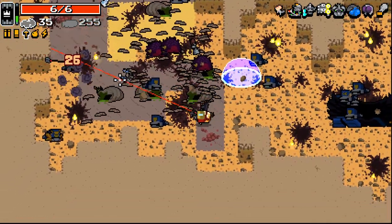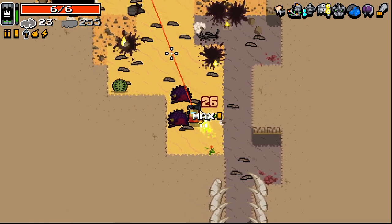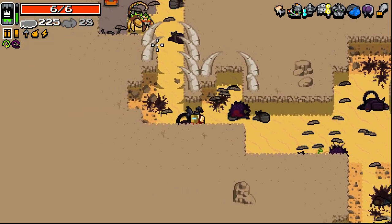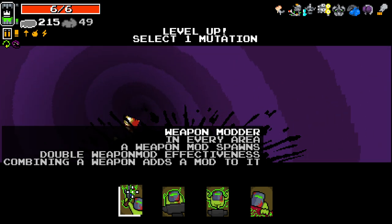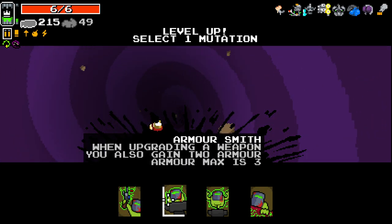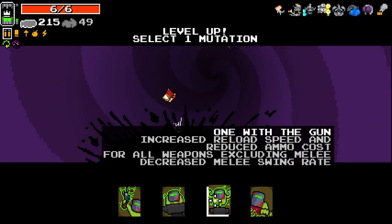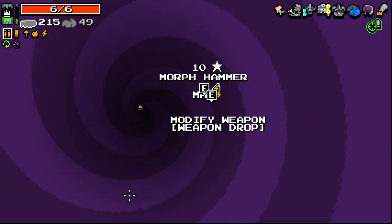Good. I'm so tempted to start merging stuff but I want to play it safe right now. Right, let's see what we've got going on here. In every area a weapon mod spawns. Double weapon mod effectiveness. Combining a weapon adds a mod to it — that is what I'm looking for. When upgrading a weapon, you also gain 2 armor, max armor is 3. Increase reload speed and reduce armor cost for all weapons, excluding melee. All weapon drops give you health, rads, and more armor. Picking up a weapon spawns lightning. Let's go with this first one for the weapon mods.